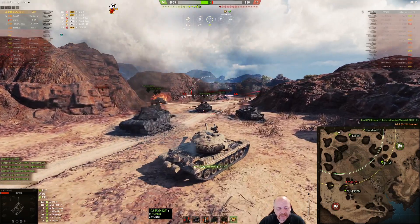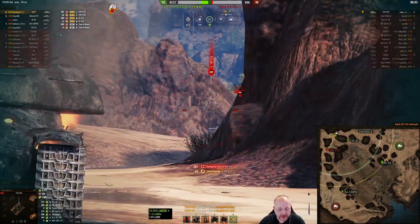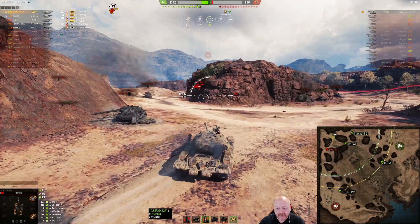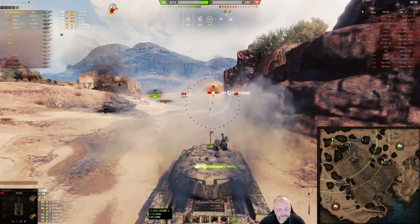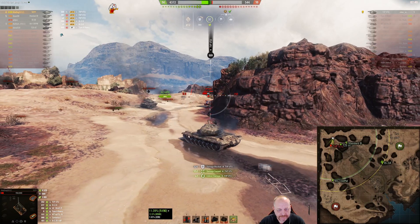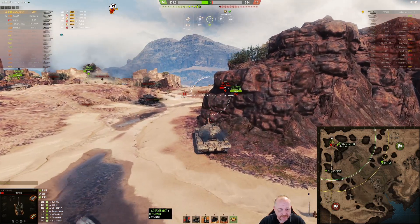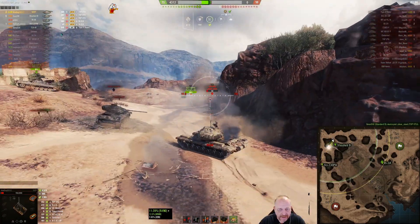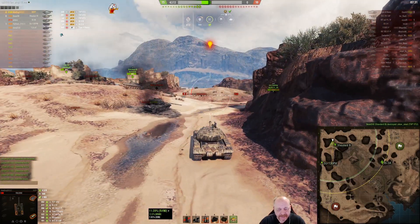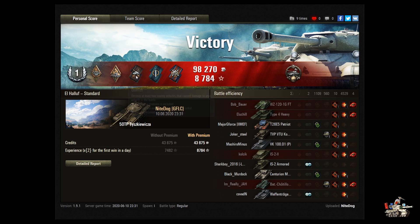That leaves the TVP, which takes a small chunk off you and then runs. Here comes the Standard B, finally getting into the game — and he's got five kills! The TVP takes a big hit and bounces a shot, rattling the whole crew. Here comes the Standard B looking for a sixth kill, and Night Dog gives it to him by missing that shot. That's victory! Night Dog earns First Class, Bruiser, Arsonist, Duelist, Fighter, Fire for Effect, and Spartan medals.